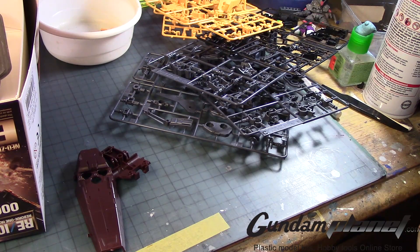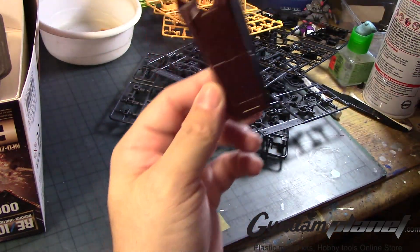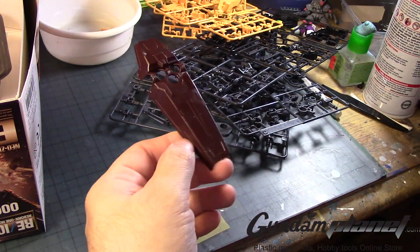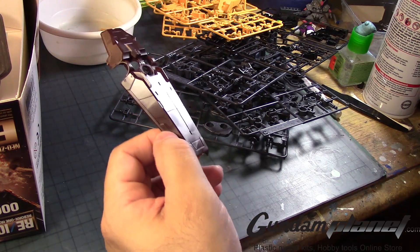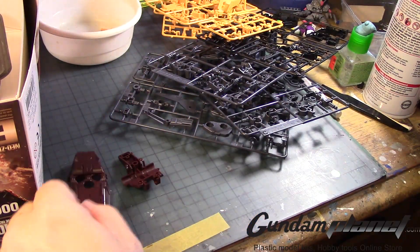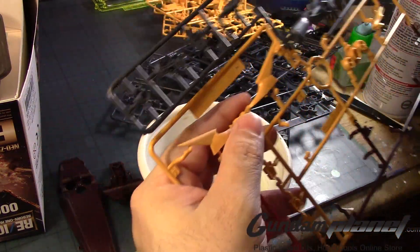I was checking if there are some parts that need to be repainted in a different color. For starters, the shield is not brown — it's actually dark green. I was worried that maybe in the anime it was dark brown, but it's actually dark green, so I didn't have to worry about that.